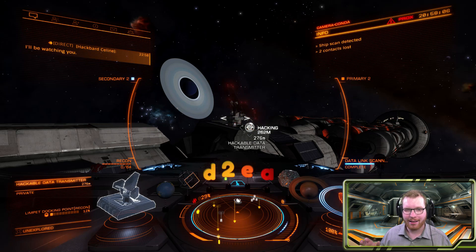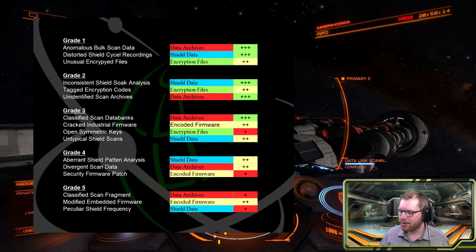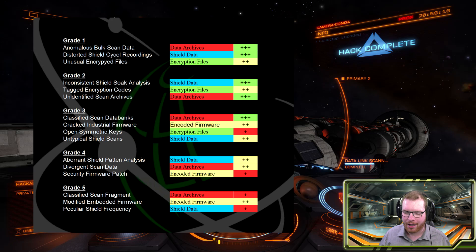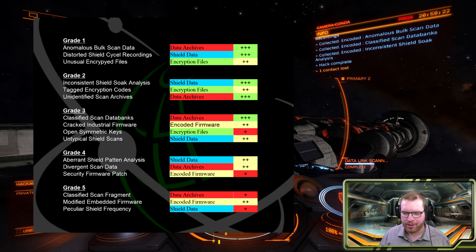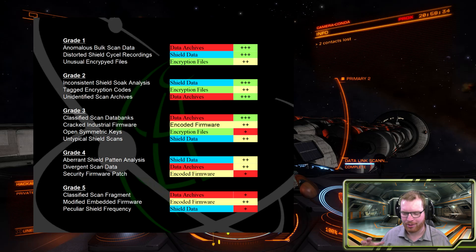I've actually done quite a bit of data collection and noted it all down in a spreadsheet, and did an overview of the different data types available. I'll put a small infographic up here so you can see what kind of data is available. I've also put the categories up so you can see which categories the different data belongs to, and of course the grade. We can even get a decent amount of grade 5 data. The small pluses indicate how often I would get it — divided into three categories. Something like modified embedded firmware I got two pluses out of three, so that's actually not too bad. Most of the encoded firmware is pretty good. These are not complete numbers — there's a little bit of RNG in this — but at least you can see which data are available.